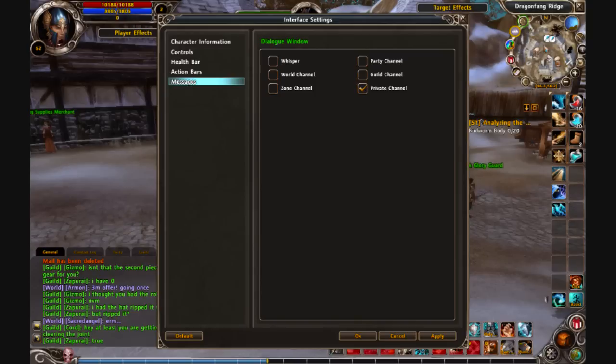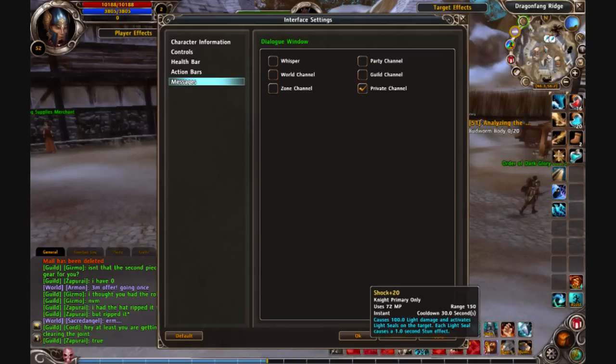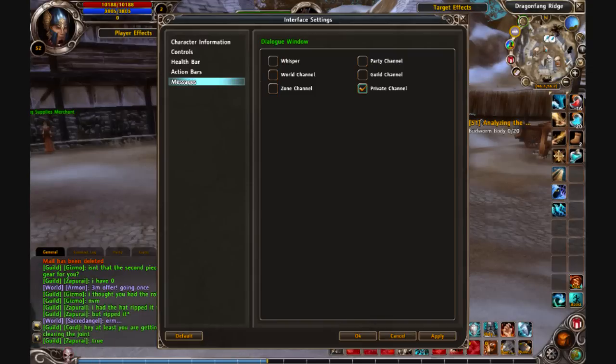If you just start the game and you get a private message, you'll see a little box pop up in the lower right corner of your screen. To stop that, just uncheck Whisper. All I have is Private Channel checked. Anything you have checked here will have the little box pop up every time someone says something in that channel. So that's how to get rid of that little dialog box.